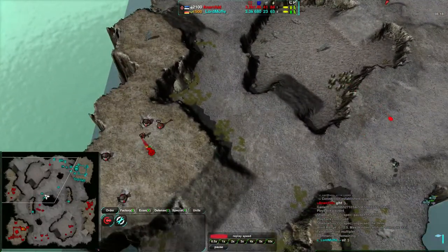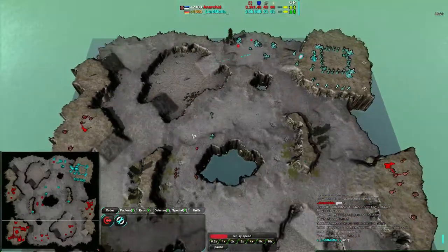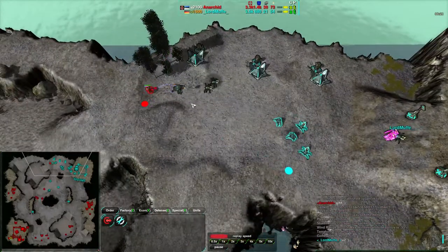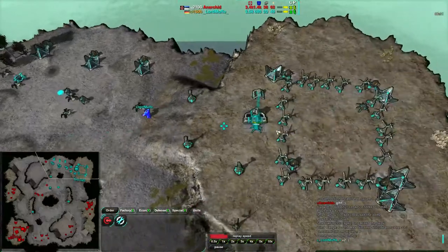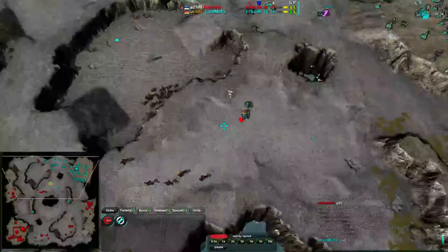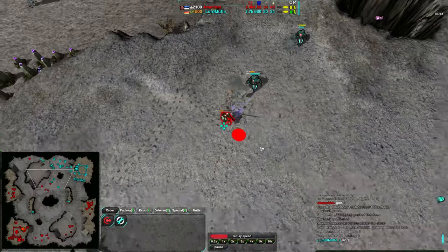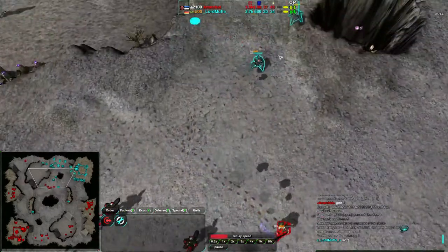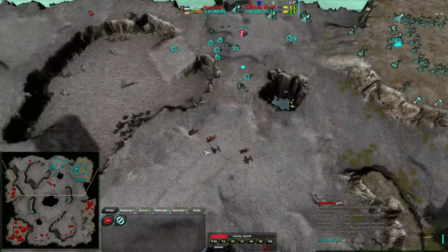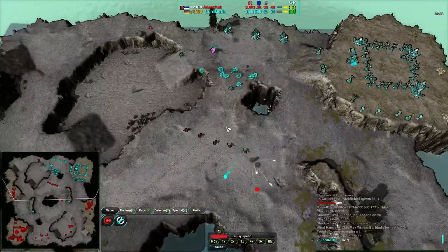Anarkid is doing this at the same time that he's expanding so aggressively that Lord Muff basically only has about a fifth of the map available to him, and he's only taken about a tenth of it. I'm not sure what Lord Muff has up his sleeve. Enough Venoms could stun anything Anarkid throws at him, but he also needs to be able to harass out everything Anarkid has.